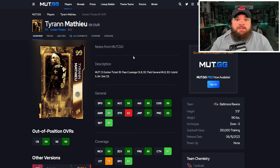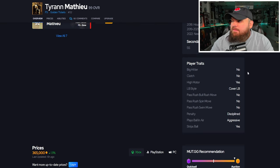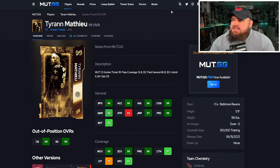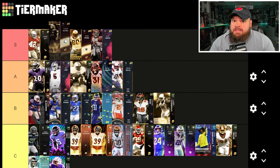I feel like this card - Golden Ticket Tyron Matthew - is the most underrated card in the game. I really don't see a lot of them, and he has great physical stats. People hate that he's 5'9", but his 99 play rec is insane and makes up for it. Man, zone, and press are awesome, and 99 block shed as well. For traits, no big hitter but he does have play ball on air aggressive. From an ability standpoint he gets two zero-cost ones: deep out zone, KO for zero, and secure tackler for zero.